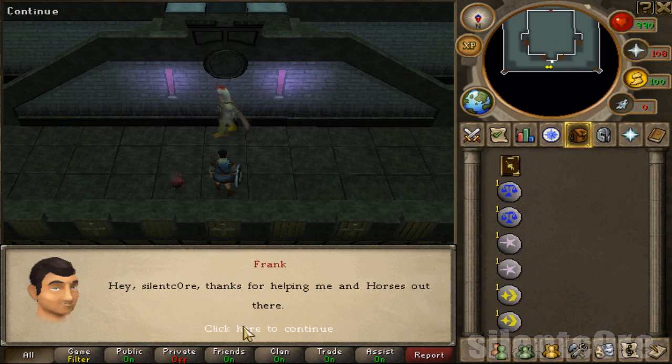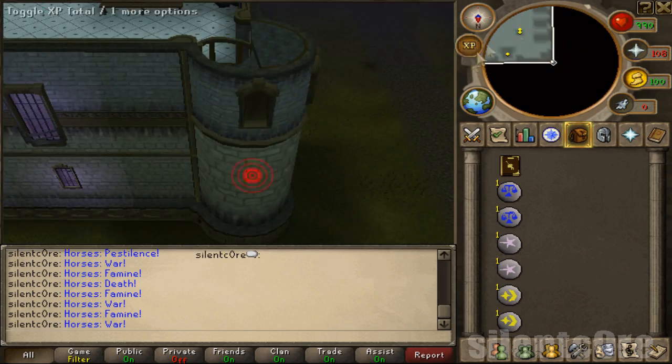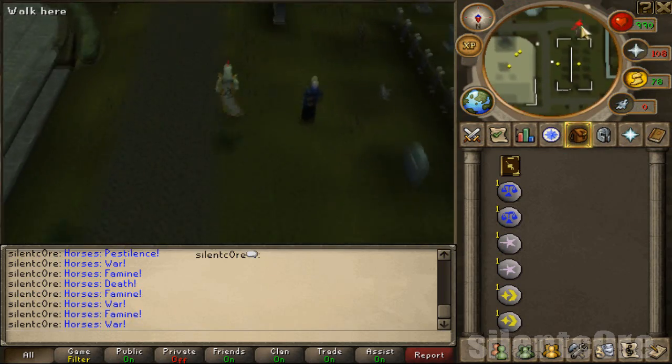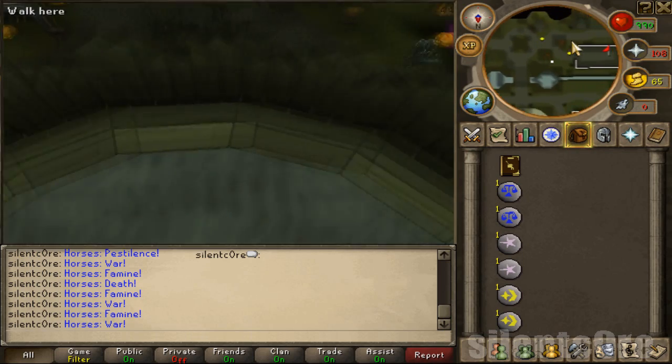And after that, you're done. To collect your reward, you need to head outside of the castle and into the tent at the southern end, and you'll see Death sitting on a chair. Just go talk to him and you'll get a Deathcon t-shirt and an hourglass.